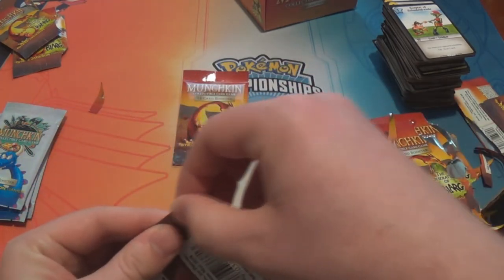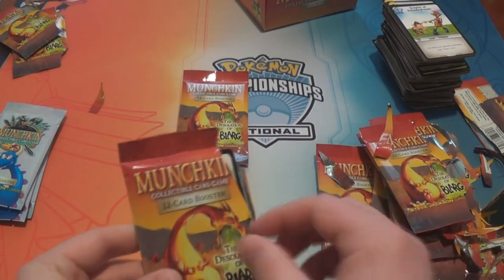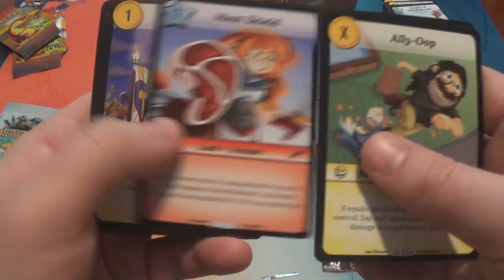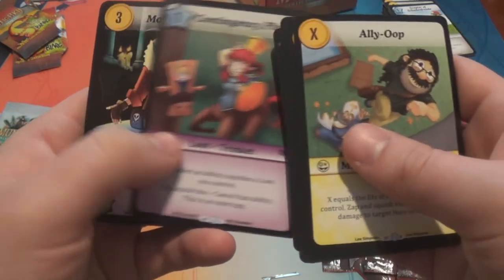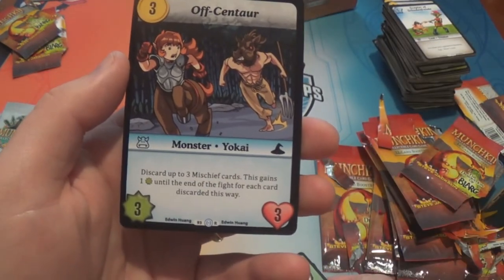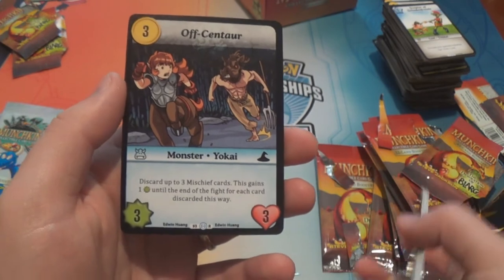We have not seen — just from scanning the list — Macduff the Tragic Dragon yet; he's a rare. Alley-Oop. Boop. Holy Ground. Bearer. Meat Shield. Prophet Prophet. Manual of Health. Missionary Impossible. Contingency Plank. Monty Three Cards. Reign of Brains. And Off Centaur — three gold for a three-three: discard up to three mischief cards, this gains one health and one attack until the end of the fight for each card discarded this way.